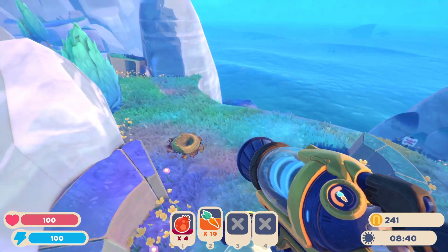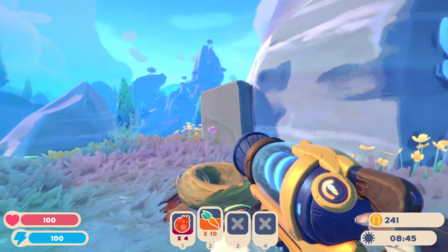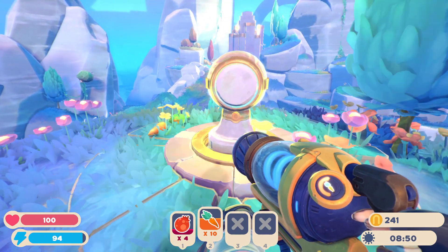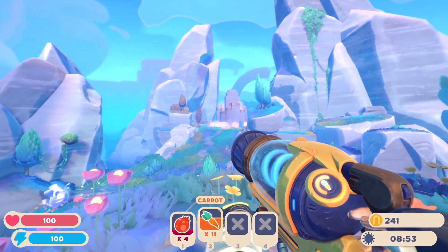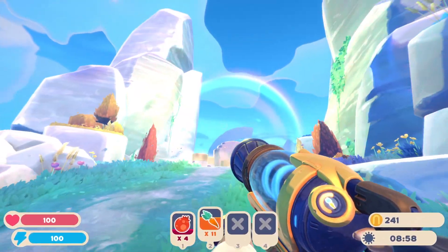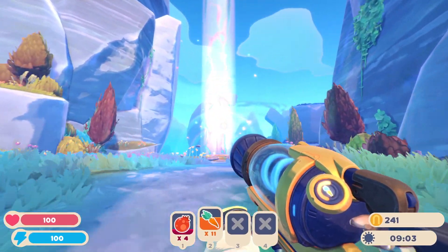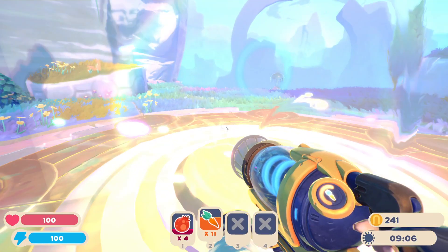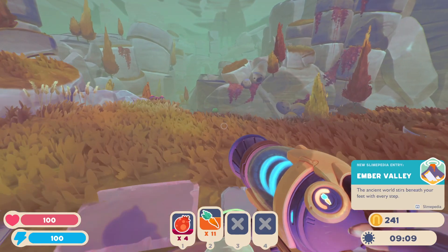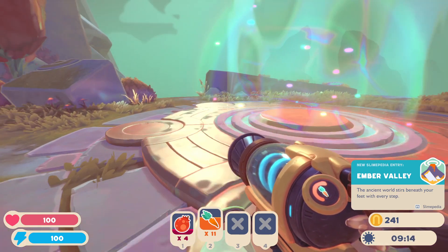Whoa, what's this thing? That's really cool. So what's up here — what's the point of that? Oh it's this thing. Whoa, what's happening? Oh my god, that's cool! Is this a portal? It looks like the portal from the first game. Oh yeah — we're going somewhere. Ember Valley! I think this might be a place to explore in the next episode though, so we'll head back.